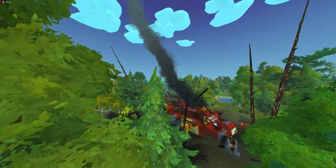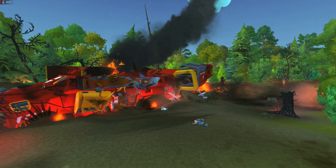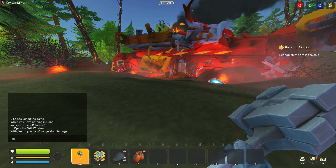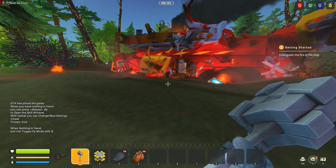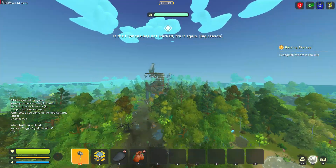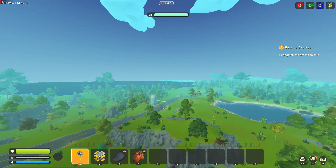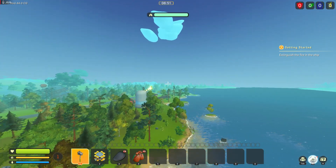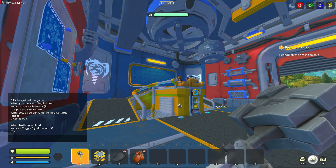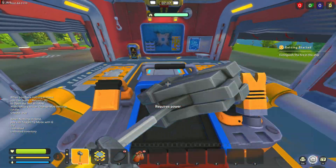Everything should be loaded. Since I added the Fant Custom Game Mode, you get the custom commands — dev commands. I should be able to go Cheat and then Fly — now I can fly around, because Fant adds this in the custom game mode. I'll go over to the mechanic station quickly and do Unlimited inventory.